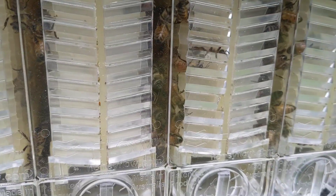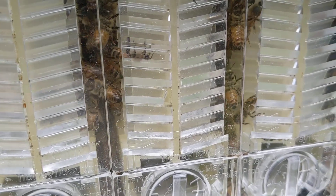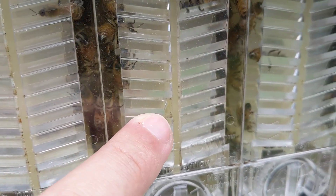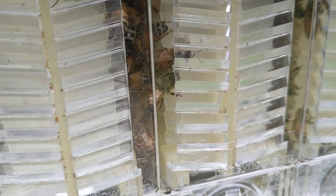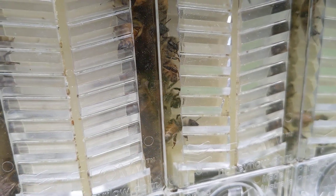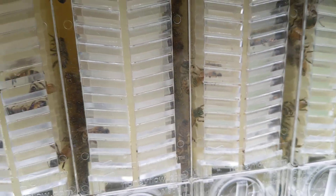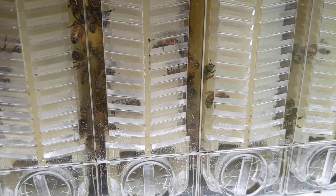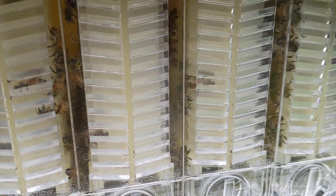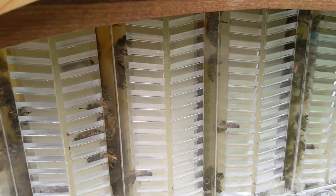You can see this cell right here has some nectar in it. The bees are going in and filling in and working in the hive. That's the very first external cell that has nectar in it.